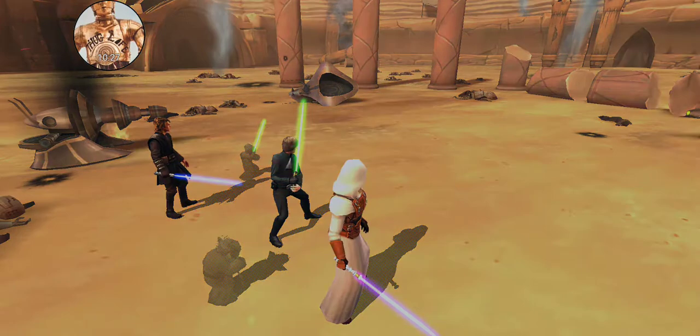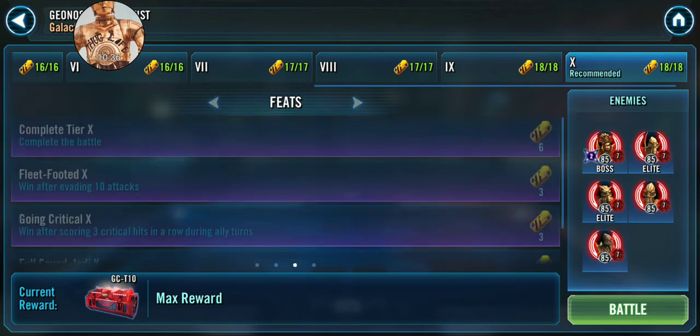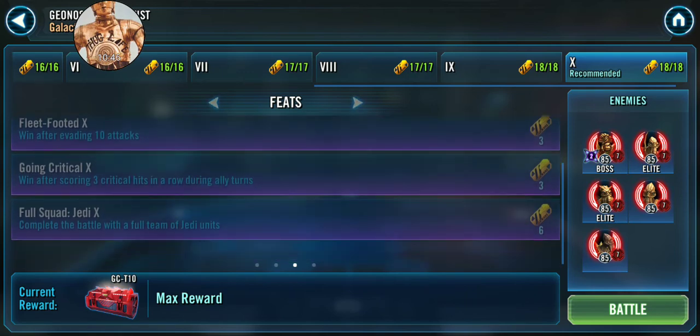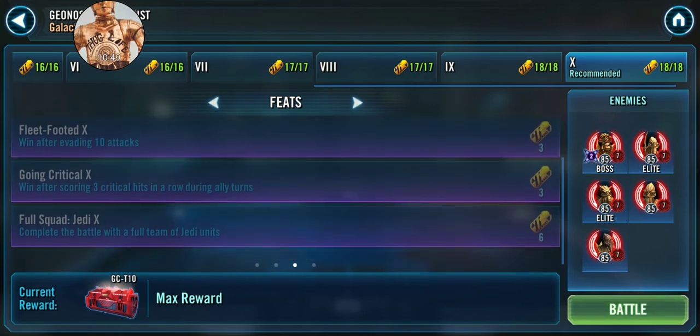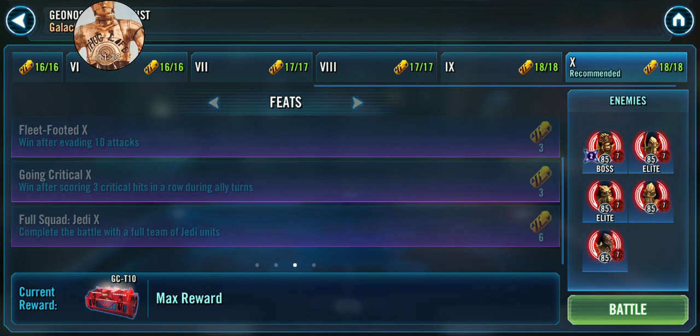So you can see RNG is a factor in this, but this is very doable — you just have to work your way through it. If you're doing that, that'll pretty much get you all of the feats here: Complete Tier 10, complete the battle, win after baiting 10 attacks — that's what we were showing you — a lot more than three critical hits in a row during ally turns, and a full squad of Jedi. That all gets accomplished with that, so that's doing it in one shot. You just have to be patient with all the RNG factors involved. That's pretty much all there is. If anyone has any more questions, please ask in game chat or contact me directly on Discord. This is Grand Admiral Ando Starsaber — may the Force be with you. Signing out.